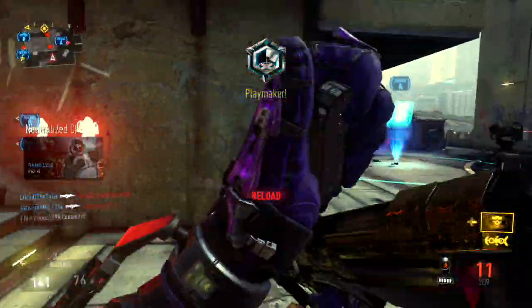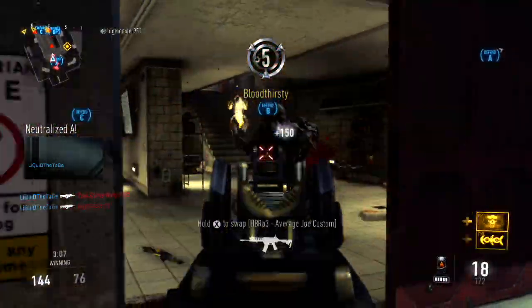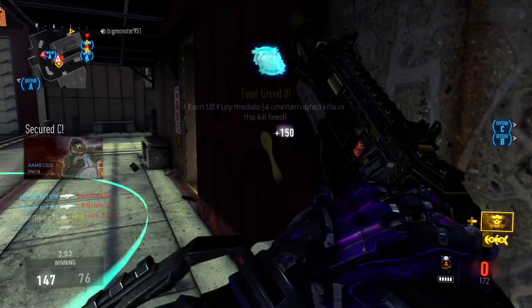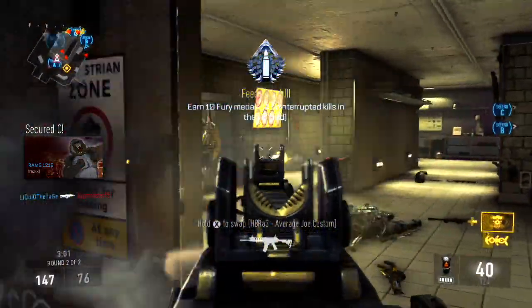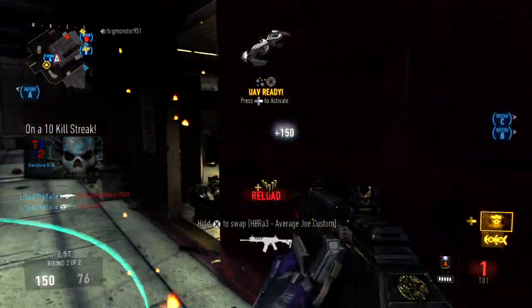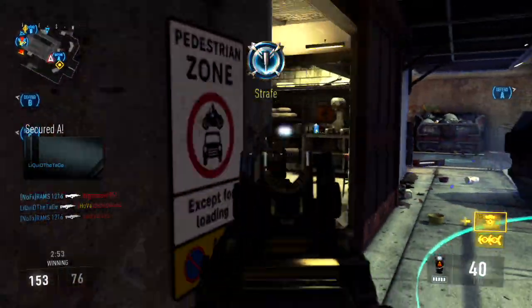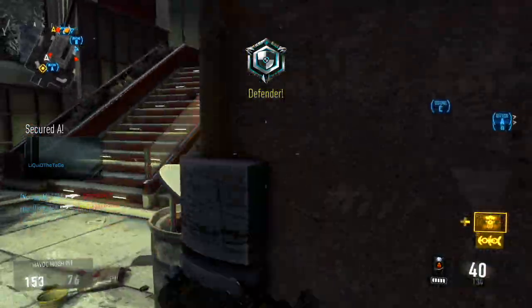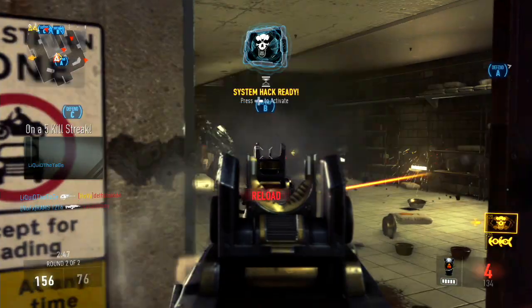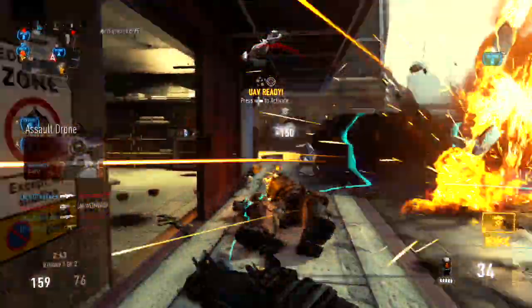I just happened to randomly find this. I was capping flags and wasn't really paying attention, and all of a sudden I start seeing a ton of people in the building near me. I just started spraying. I kept looking in and out so it would continually spawn them. Most of the time with spawn traps you peek in, shoot, get out — and that's what I did, and they just kept getting in.